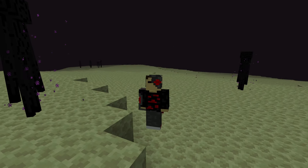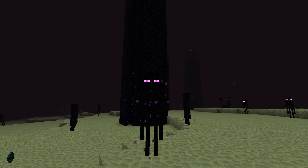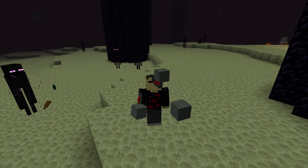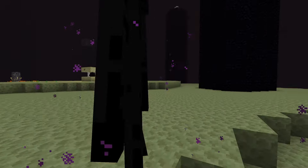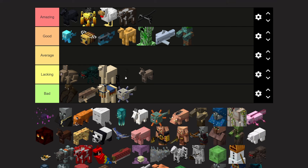Endermen can be found in all three dimensions, and they drop ender pearls, which are crucial to beating the game along with blaze rods. They don't attack you unless you attack them or maintain eye contact for too long. They can pick up blocks and block by block destroy your base that you worked so hard on — and then when you try to get the blocks back, they run around and teleport. But I would say Endermen are a solid good tier.